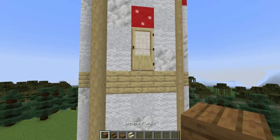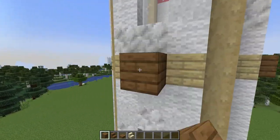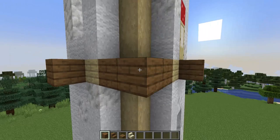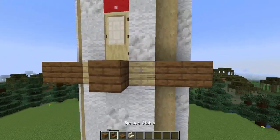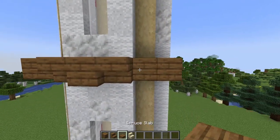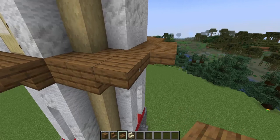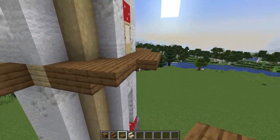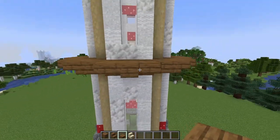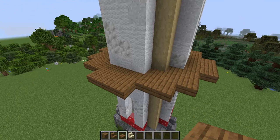You'll need some spruce stairs, slabs, and planks for the balcony. I'm going to start by placing a plank in the center of each side and then in the corners. I'll put stairs on either side of these planks and then build out one block from all of these. I'm using the slabs here so it tapers out from the build — you can see it has a nice circular look from underneath and it's flat on top with walking space.